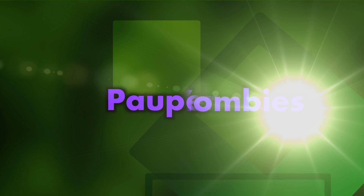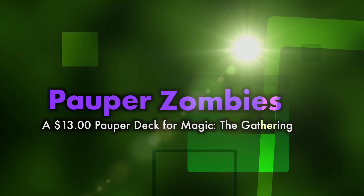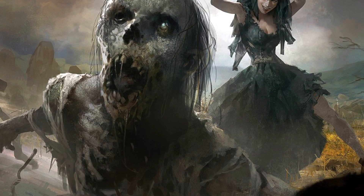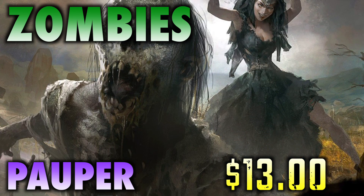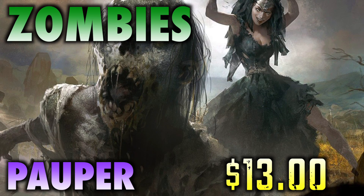Are you looking for a deck that's cheap, fun, and packs a powerful tribal punch? Well then shamble on down to your local game store, because have I got a deck for you: Pauper Zombies. Costing only $13 to build, Pauper Zombies offers a fun tribal strategy that approaches the metagame from a slightly different angle than other black aggro decks.